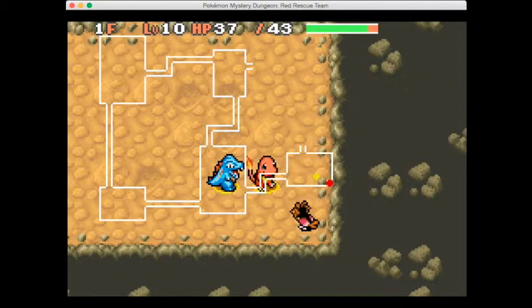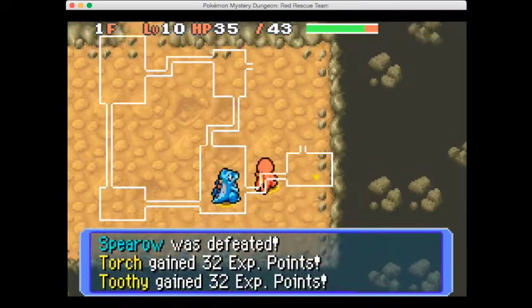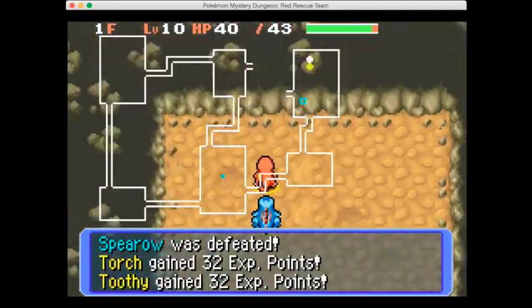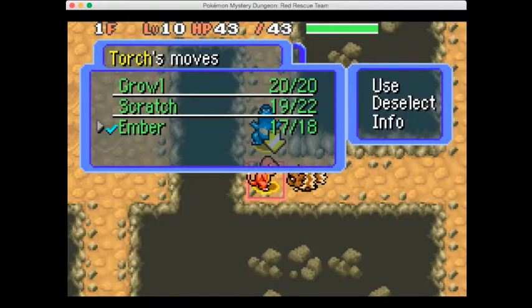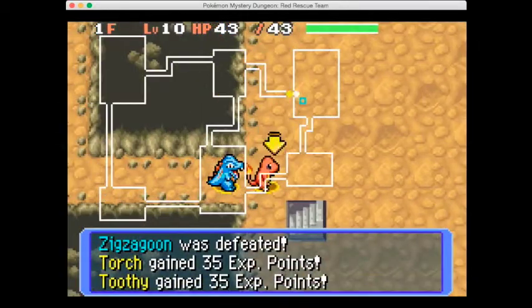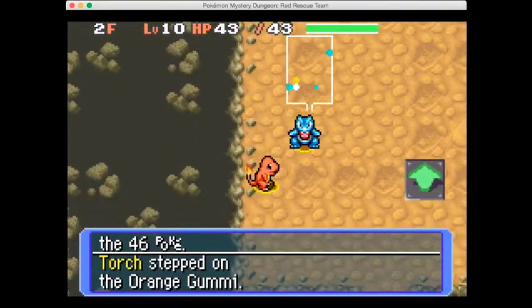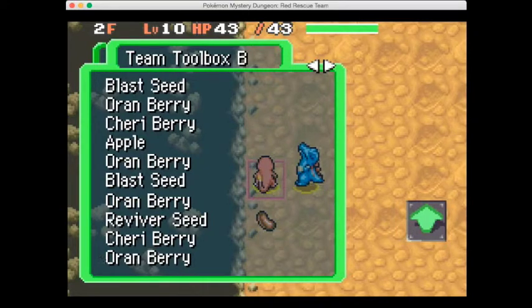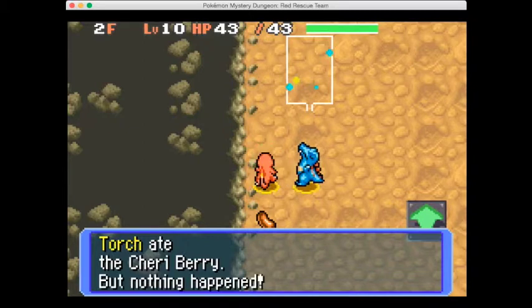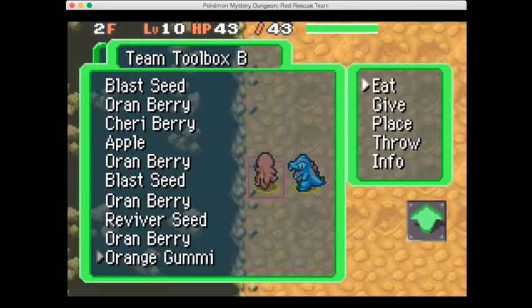We are getting Tail Whip, which may have been an issue in the last episode with our defense falling - I didn't actually consider that. Let's attack this Spearow in the corner because nobody puts baby in the corner. Continuing on to the second floor of Mount Steel - look, a gummy! I stepped on an orange gummy but I don't have any room.